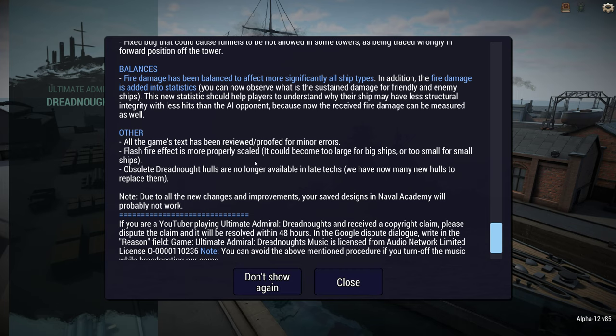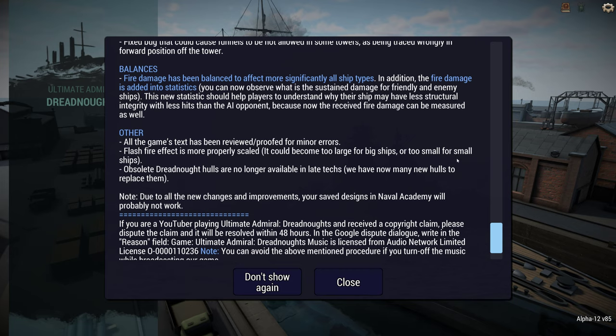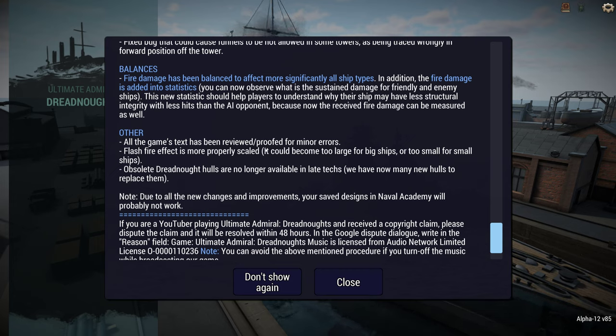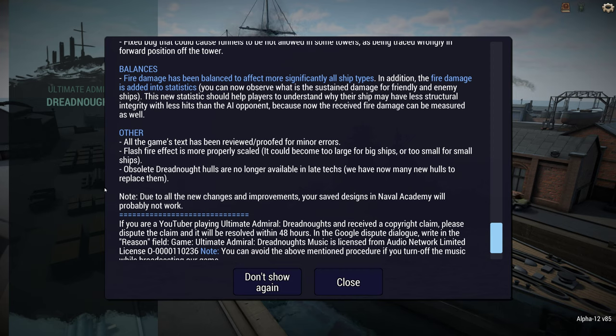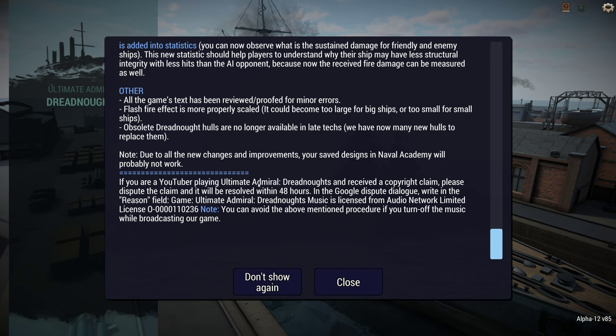They've proofread the text — the game's text is actually pretty good, so that's really nice to see. Flash fire effect is better scaled, basically making them worse for small ships in terms of just blowing up, but we might see bigger ships survive after a flash fire, just crippled. Obsolete dreadnought hulls are no longer available in late tech, so we should no longer see 1940s Japan or Germany come with a Dreadnought 2. And save designs in Naval Academy will probably not work — they'll still be visible, but they won't work.